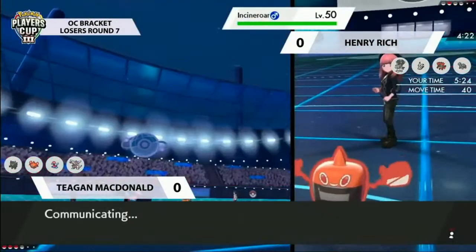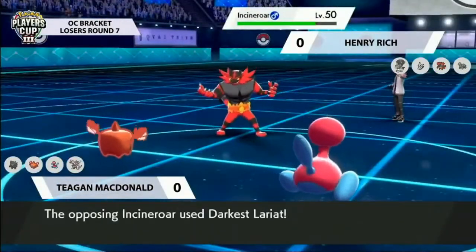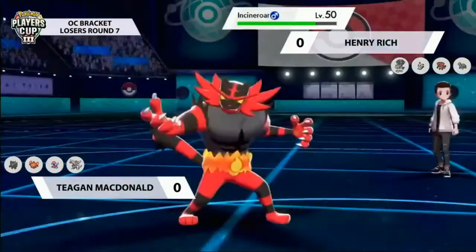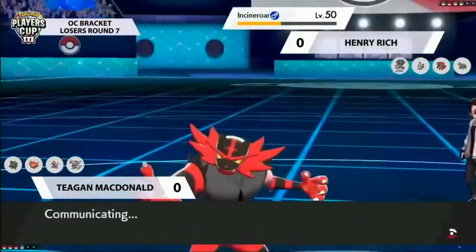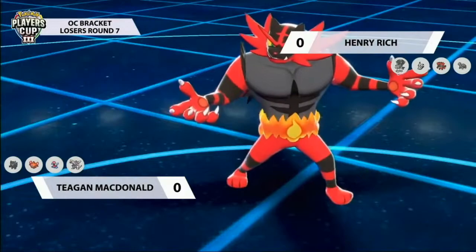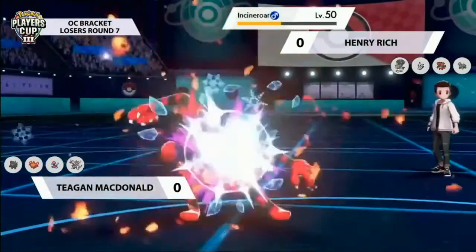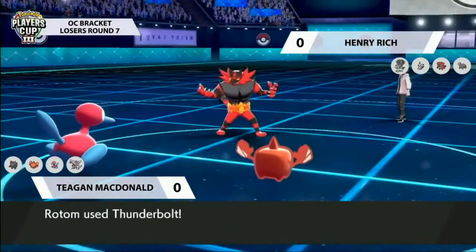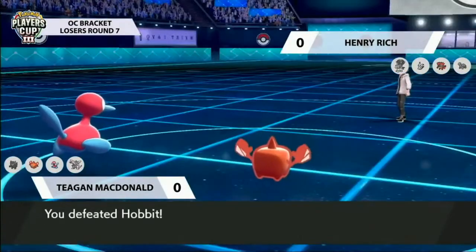Darkest Lariat hits Rotom for about a third of its HP, and Porygon2 just reverses the Trick Room. At this point it's a done deal for Tegan - really really well played by her. Palkia can come back and use any attack, and there's no way Incineroar can claw it back. Huge credit to Tegan for how she played this matchup. The ally switch comes out so Incineroar hits Darkest Lariat but Porygon2 is free to hit another Tri-Attack. Tegan still has so many Pokemon - this game is pretty much said and done.